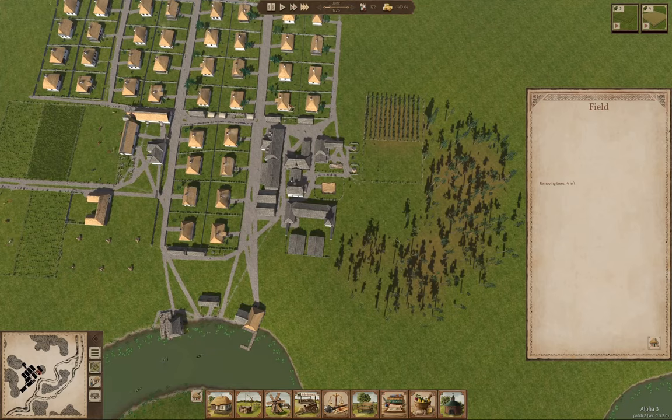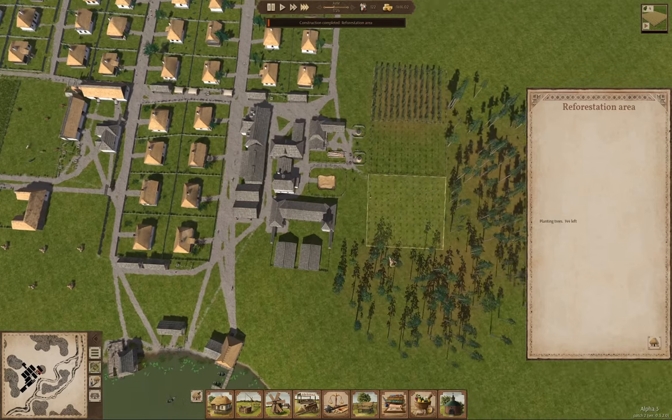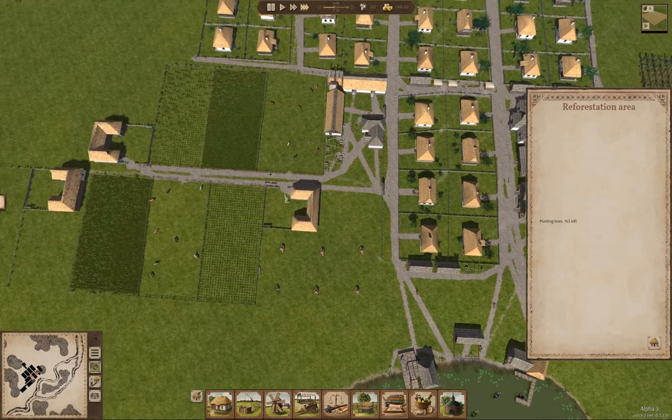Our tree planting area is down to two... one. That's done. All trees planted — protected. Planting trees: 144 left. So we're going to have lots of trees there in our tree farm.